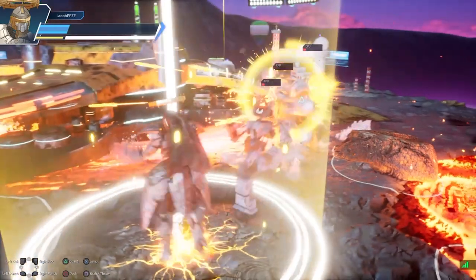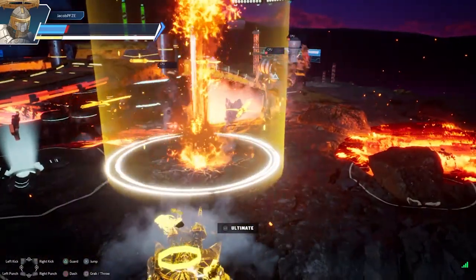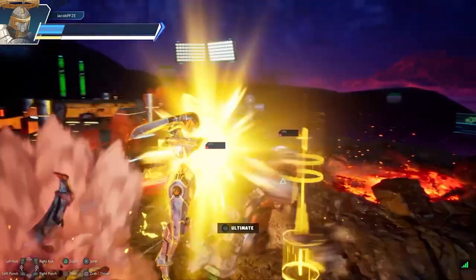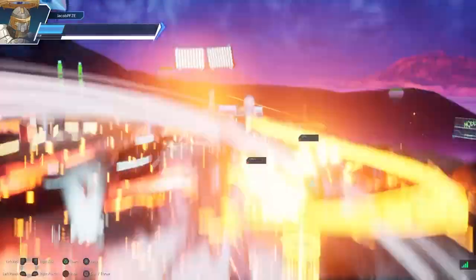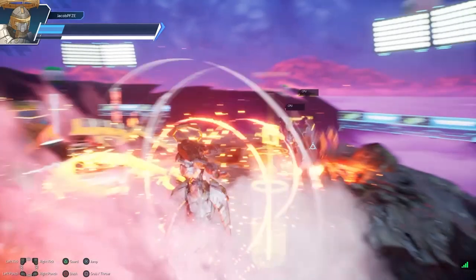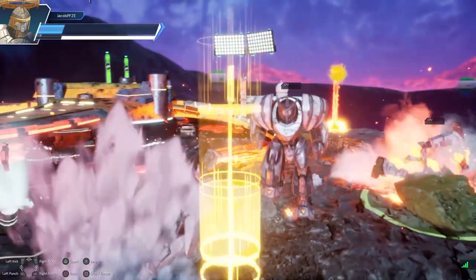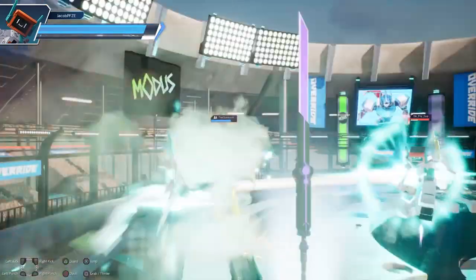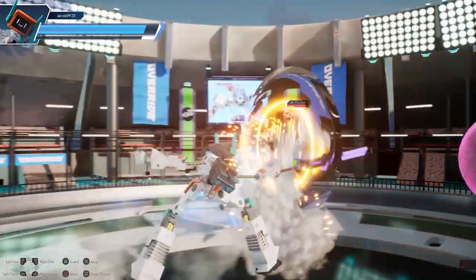Override 2 Super Mech League becomes even more interesting with the inclusion of stage hazards and other interactables. Aside from avoiding lasers and lava, you can pick up rocks, buildings, and other objects to throw at your opponent with some serious potential range. You can also pick up weapons such as guns, swords, or spears, which can also be thrown if you wish.